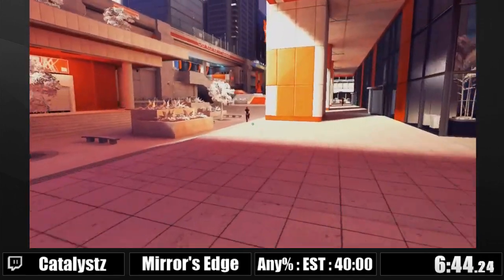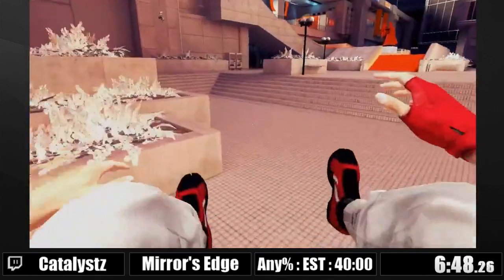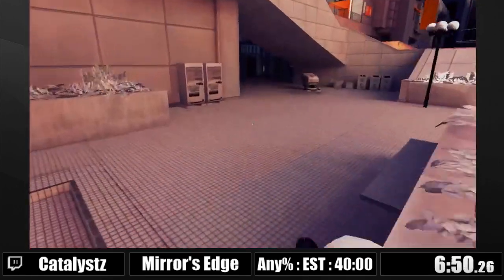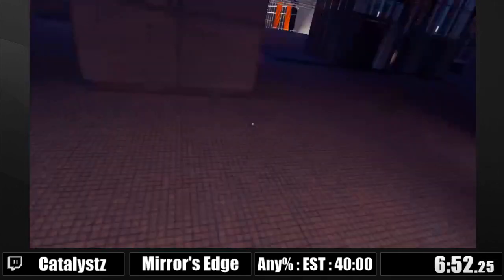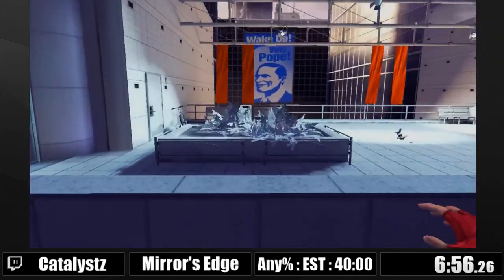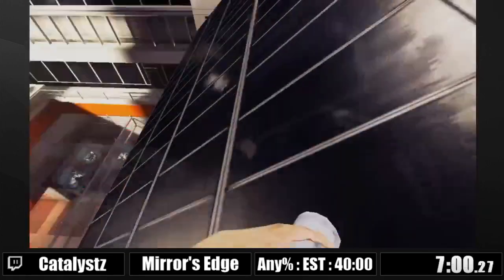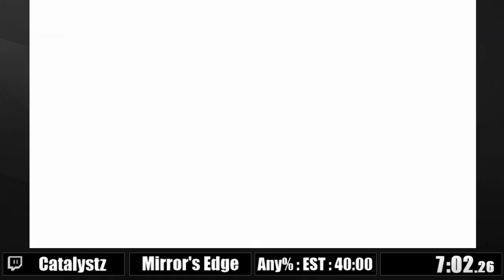I'm gonna do a couple of peops here — run around them, get into a key glitch, head up onto the rail overpass. This key glitch saves quite a bit of time. You can make it all the way over this gap so you don't have to go upstairs at all. And this is the end of chapter one — that was not a very good chapter one. I'm a minute and fifteen seconds behind.